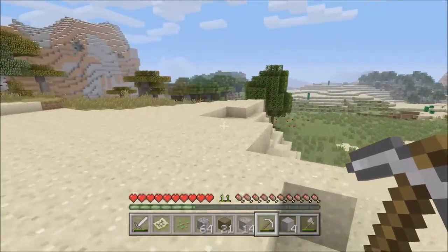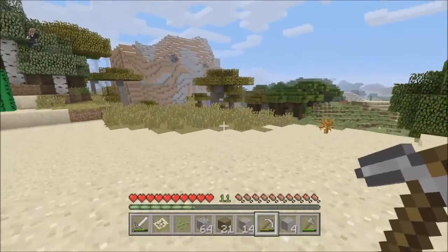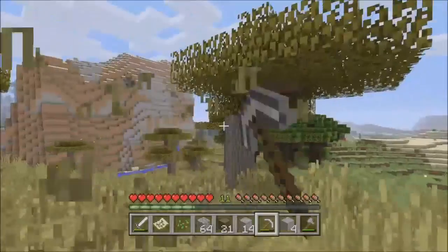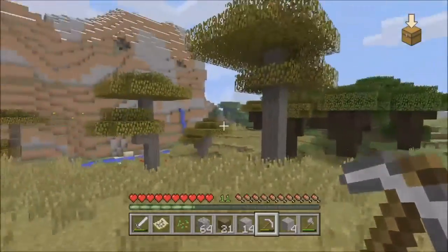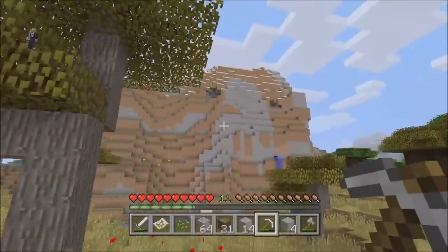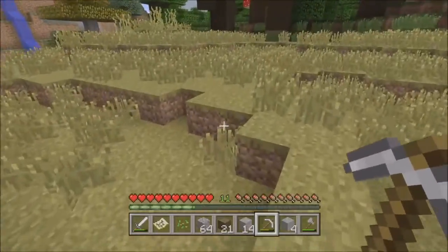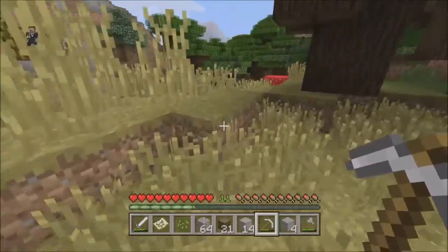That mountain looks really cool — I hope to go visit that. Let's go back to the house — I have another project I wanted to start. This mountain right next to me is really cool, that's why I want to keep it in pristine condition while also taking all of its resources.